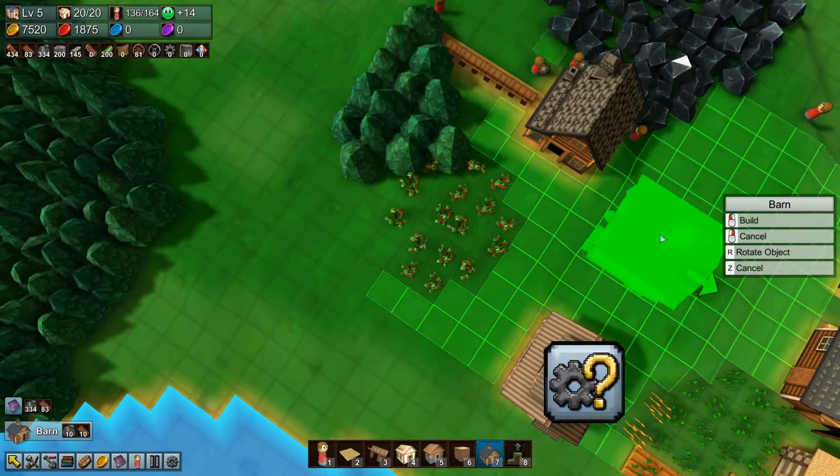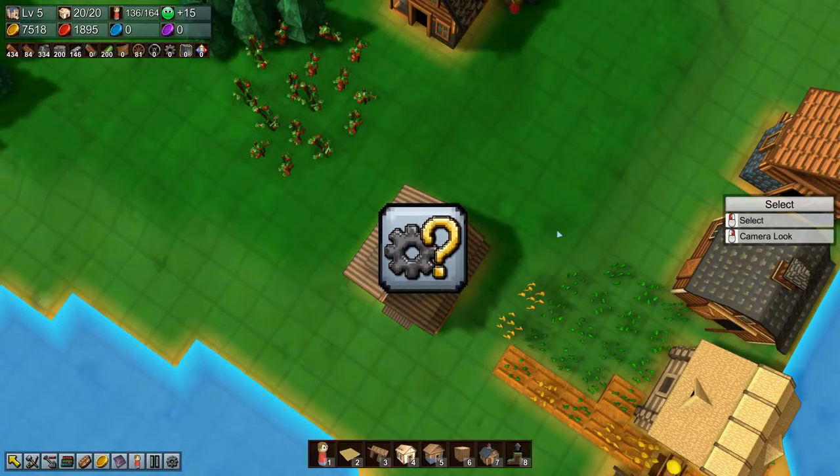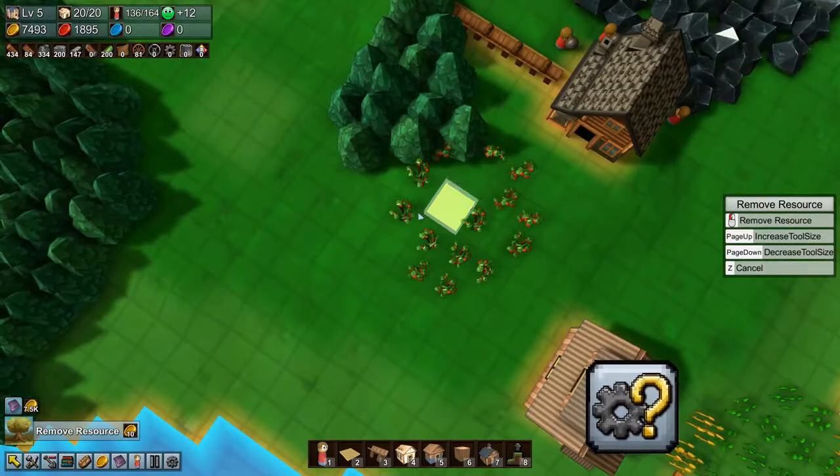So this is full now, so what we'll do is put in a barn. Actually first we will remove these resources — tomatoes — and then we'll put in a barn.